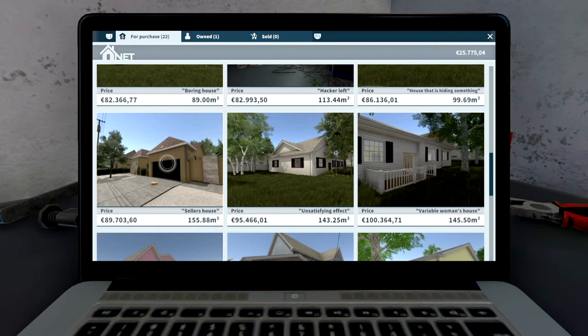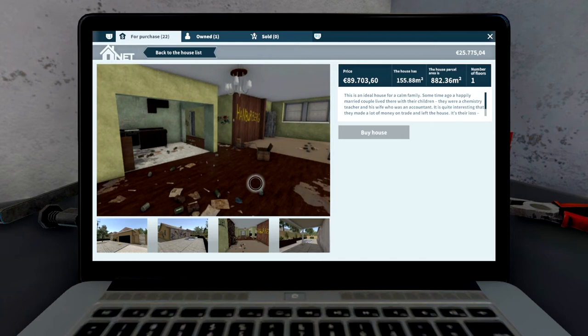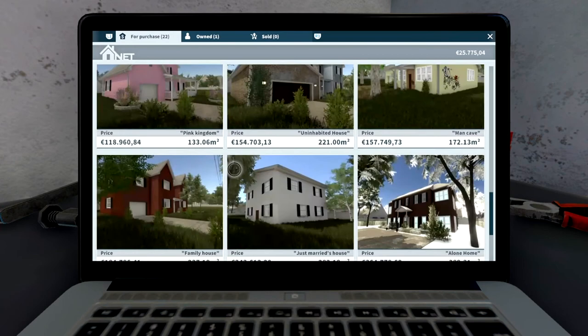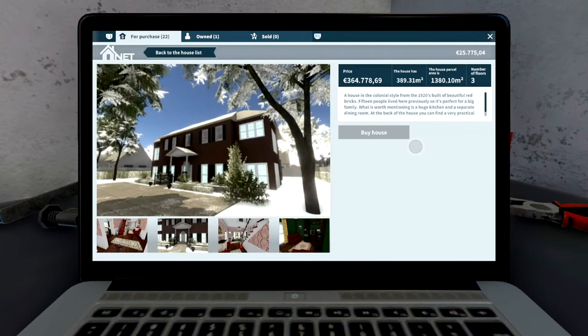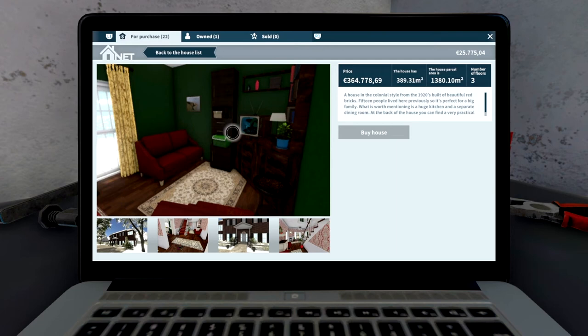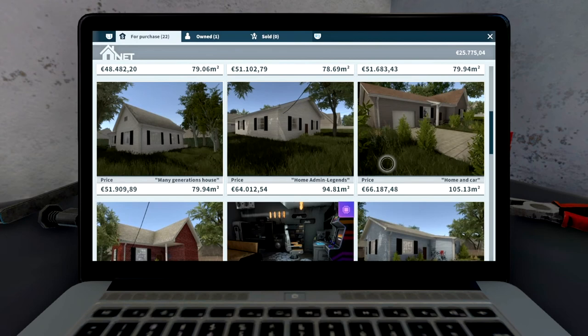Two houses in particular that I'm looking forward to getting — I'm sure everybody and their dog has seen Breaking Bad, so here's the Breaking Bad house. I did enjoy doing this and I had it as my office for a while. We'll definitely be buying that once we get enough money — it costs 89,000, so you'll probably want about 100-110,000 in the bank minimum. And I'm pretty sure there's a third house as well. The other house is the Home Alone house — everybody's favourite Christmas film. Definitely be doing that, but that's a lot further down the road. You're looking at 364,778 euro for that one.